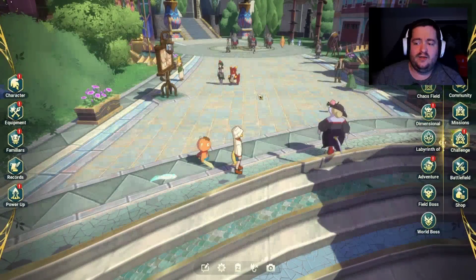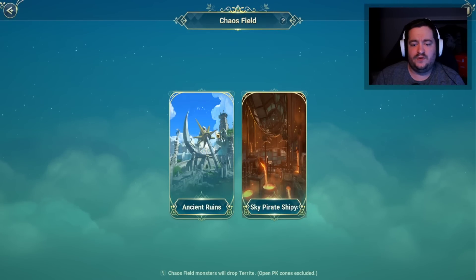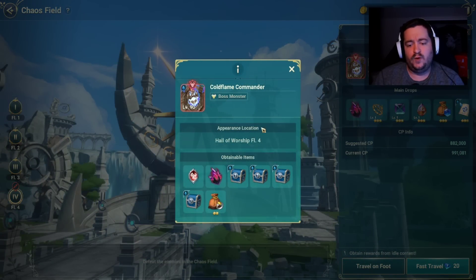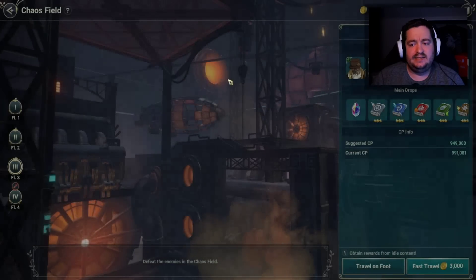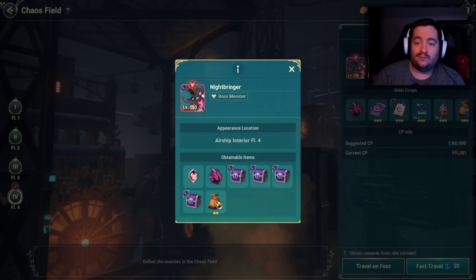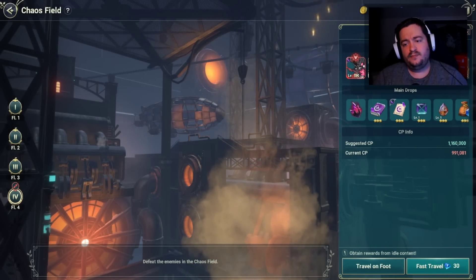We also got another chaos field boss. If you've been doing the chaos field boss in the ancient ruins, you know the fourth floor was active and they introduced Cold Flame Commander in the last update. In this update, they added floor four with Night Bringer, who is a very powerful enemy but drops significantly more dark crystals. If you can only go to one, I'd definitely recommend going to Night Bringer because of the dark crystals he drops.